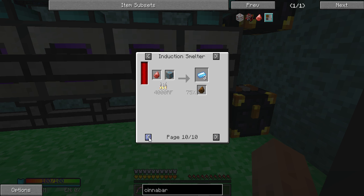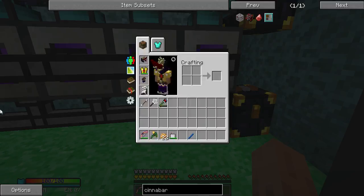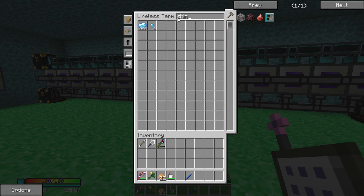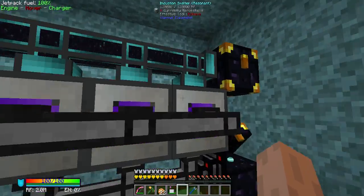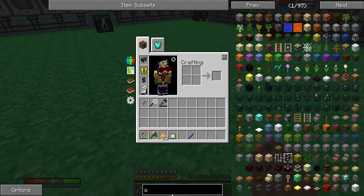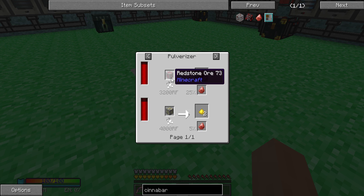Which we need — we need shiny ingots for enderium. So now we do have quite a lot of shiny ingots, as you can see, and they all come from this machine. What I'm doing is getting the cinnabar. Let's check where cinnabar comes from. Cinnabar comes from pulverizing redstone or gold, but pulverizing gold isn't really that good of a deal because it's only a 5% chance. Pulverizing redstone ore is actually a much higher chance.